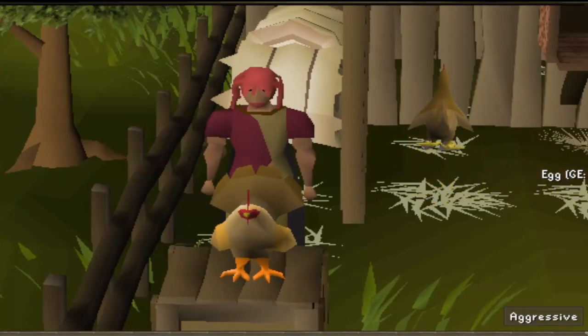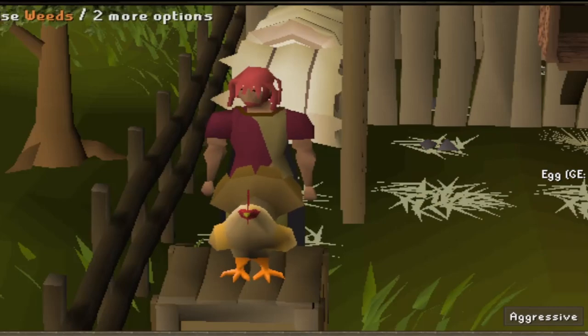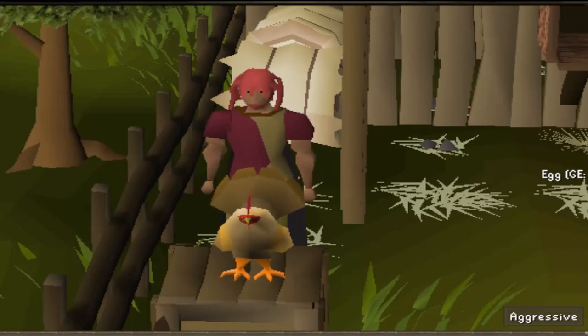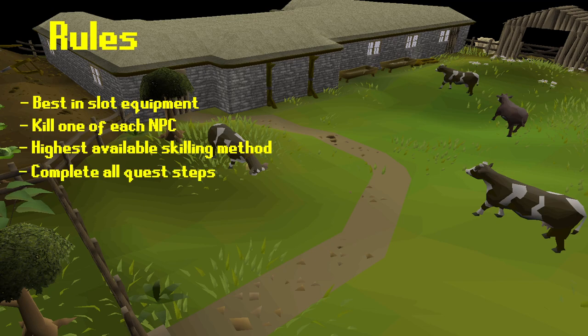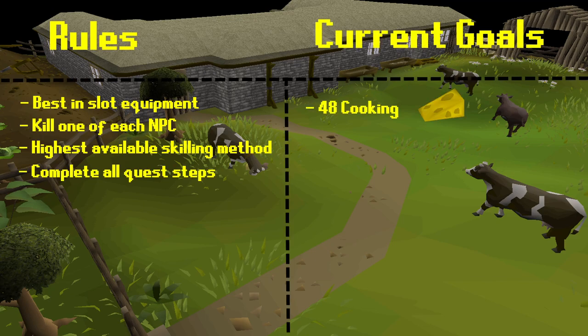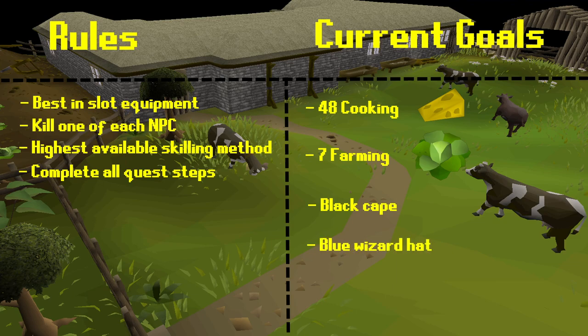Hello everyone and welcome to my Extreme Chunk Hardcore Iron Man - this is Episode 1 and I am Falador Farm Boy. Some of you may have already guessed I am in South Falador Farm. Let's go over the rules: equip the best-in-slot equipment, kill one of each NPC, use the highest available skilling method, complete all quest steps. My current goals are 48 cooking to make cheese, 7 farming to grow cabbage, a black cape from the highwayman, and the blue wizard hat.